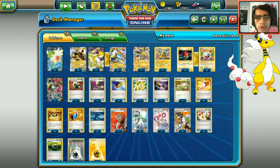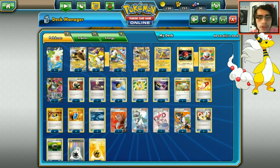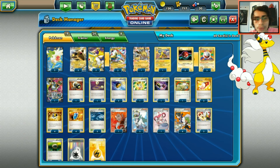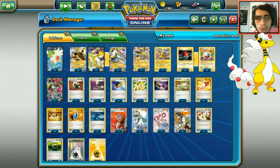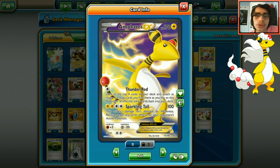We run a 3-3 Electrode line and one Hoopa, since you want to be able to get multiple Ampharos going in one turn. We also have two Shaymin for draw support. Ampharos's Sparkling Tail isn't really that good since you don't even hit for weakness, but Mega Ampharos itself can put in work.